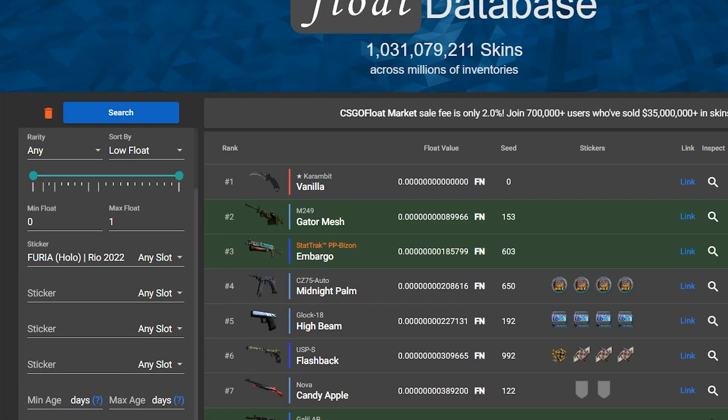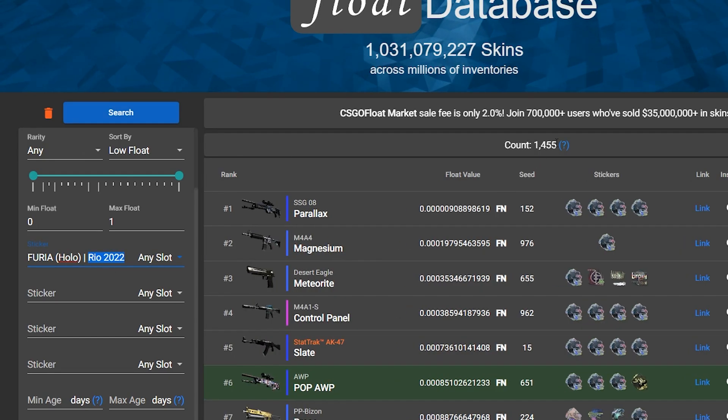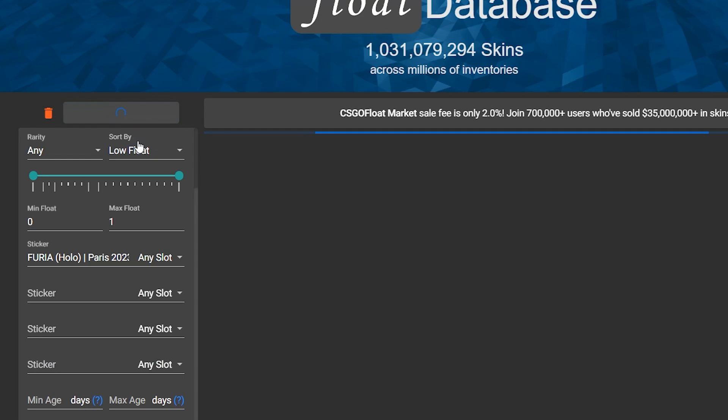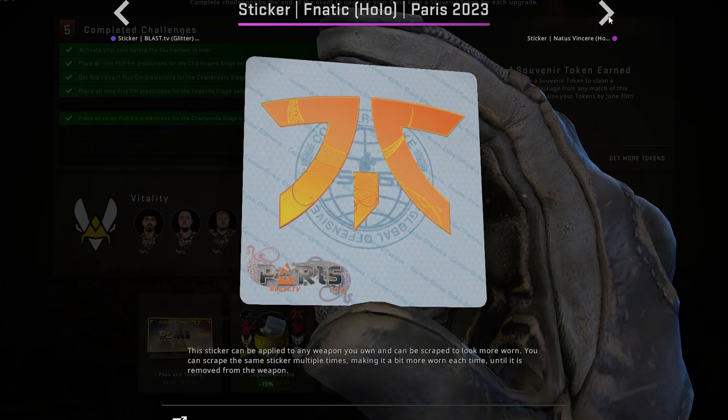But compared to Rio Hollows, we already have an absolute ton of Paris stickers applied on weapons, which I'm checking here on CSGO Float — which is a great sign. People actually like them. It's something I'm going to keep an eye out throughout the sale and I'll be investing in sticker capsules based on which are most applied, as I think it's a good indicator of what will be bought the most and what looks the best in-game as crafts, which should push price up.